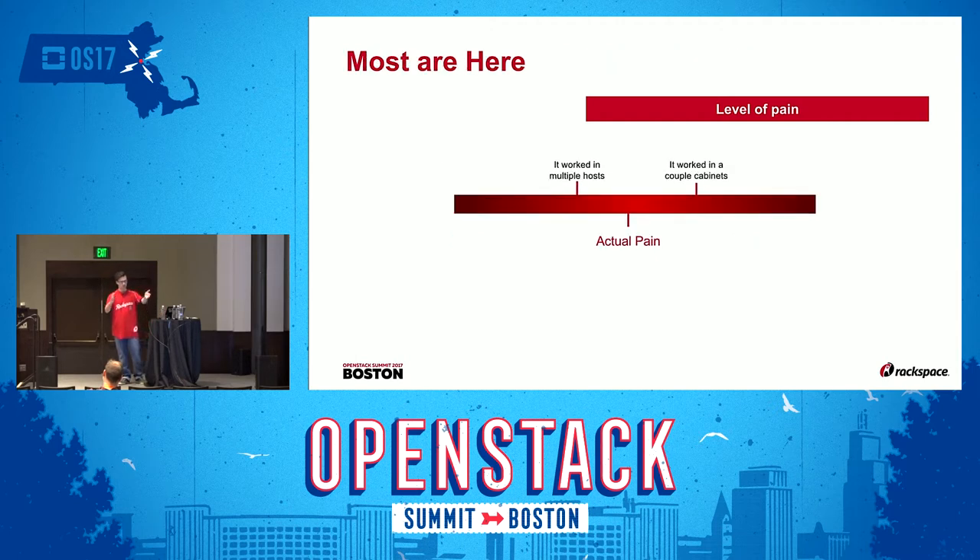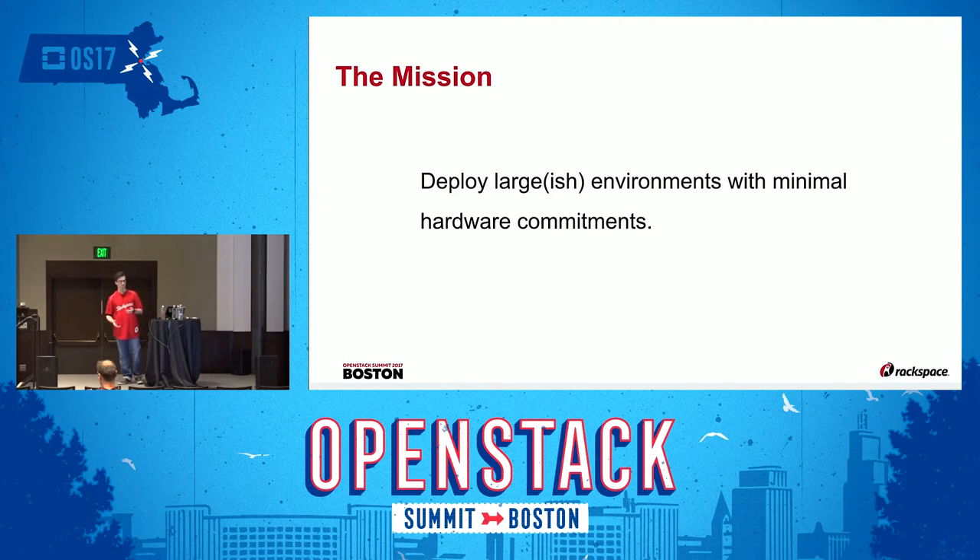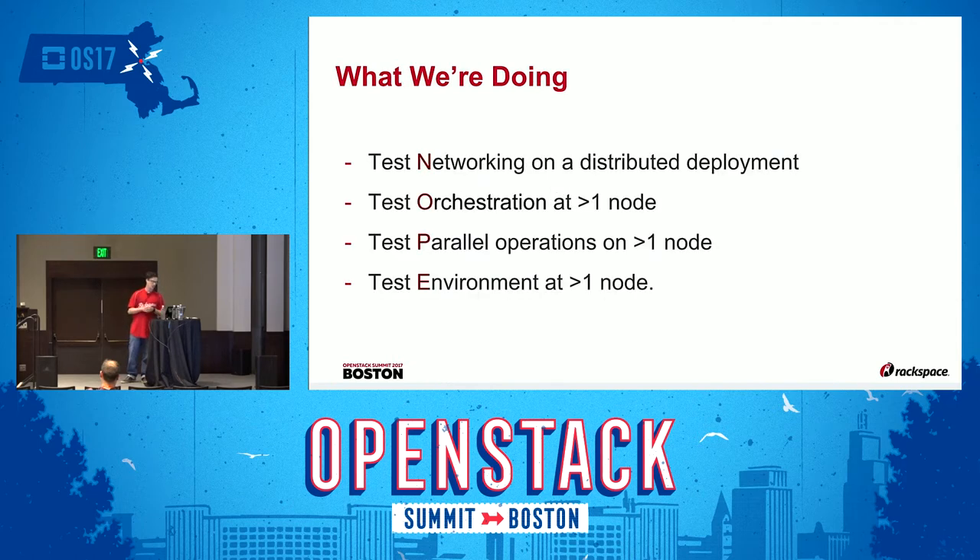When we were building the tooling for the simulator we were really focused on the groups with fewer than 10 cabinets of gear. We call that actual pain because you're finding out where the wheels are falling off. Eventually it becomes known pain as you get there. The mission we were given — which we didn't have a choice to accept — was deploying large environments with minimal hardware commitments. We eventually built up a 500-node cloud with 50 physical servers.